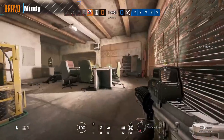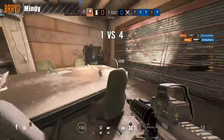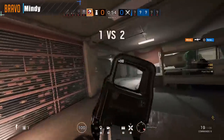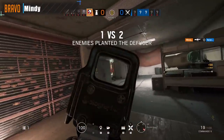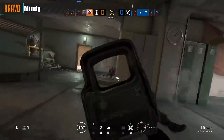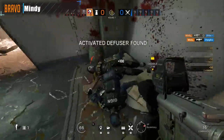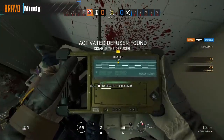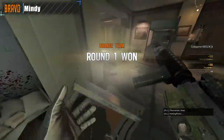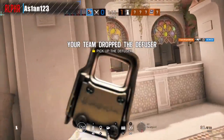Coming in for the Bravo spot — Mindy, last up. Can't stop the diffuser going down. Mission critical: bomb diffuser activated. But can wipe the enemy team once they get that down and clutch it out. And finally, coming in for the Alpha spot — diffuser lost, last up, but hope isn't lost. Not yet.